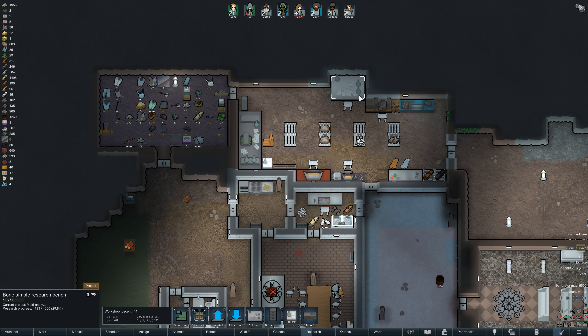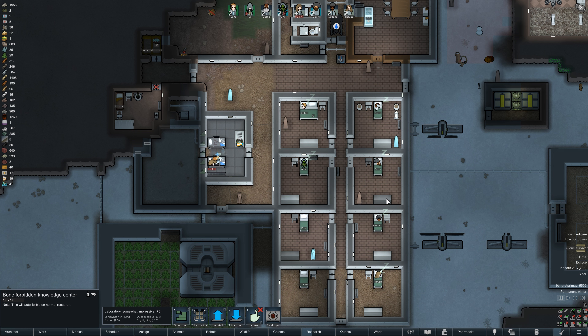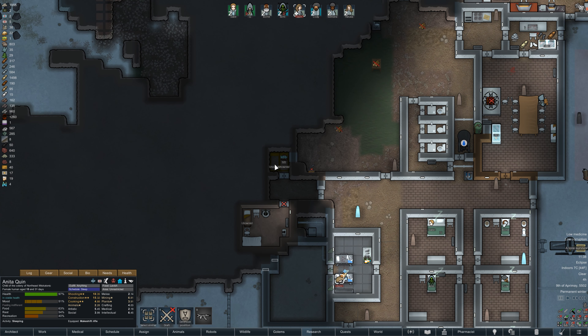We've also unlocked the high-tech research bench and now have one of those constructed. We've moved our basic research bench up into our little workshop area, which has freed up some space down here in what has become our little common area. Quinn is a little injured as we can see.